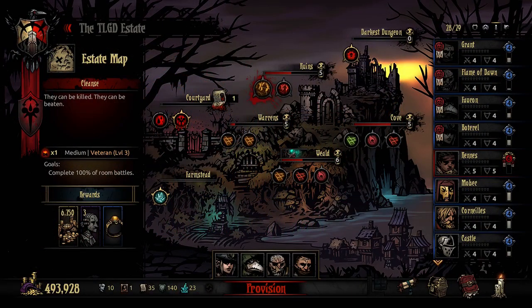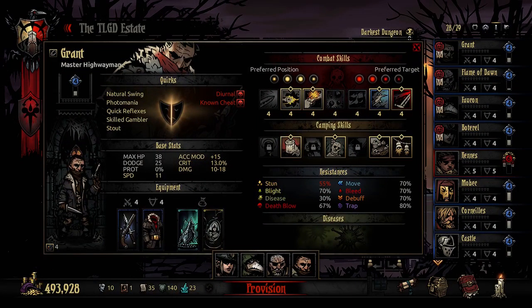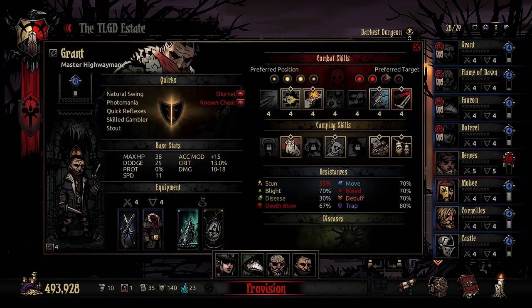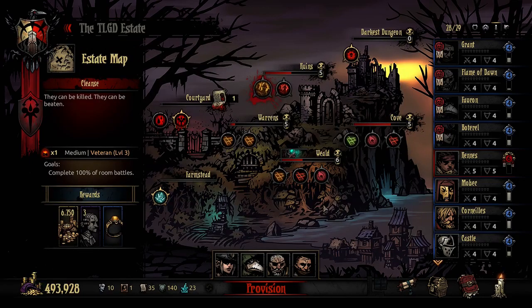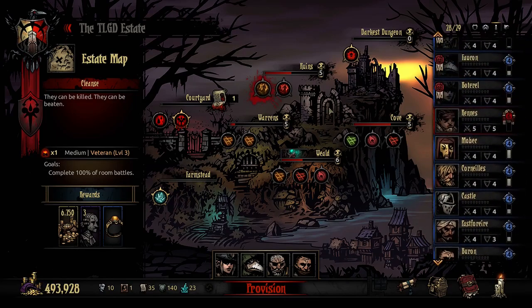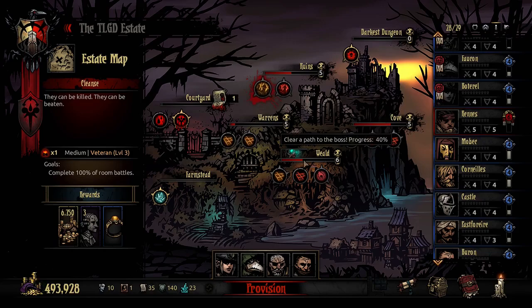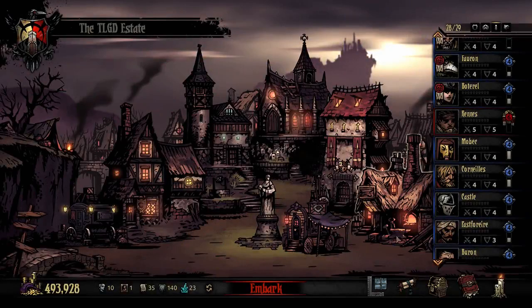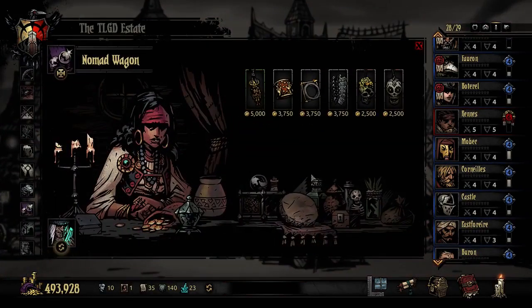Hey everyone, how's it going? So we have a weird party. Level four - we have to level them up. We have a lot of level fours, we have to get out of here and we need to get the ruins of the cove and the warrens up. The cove doesn't have anything in the champion range, so we're going to do this one. We have a lot more money - I've done a couple of these long farmstead runs on Twitch.